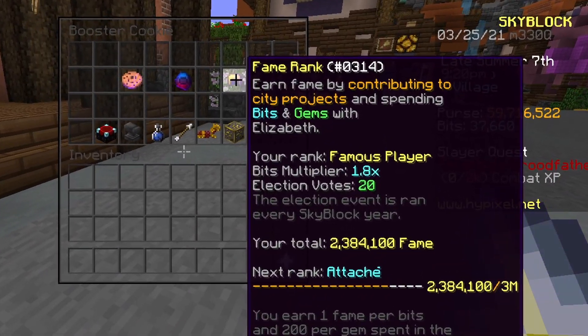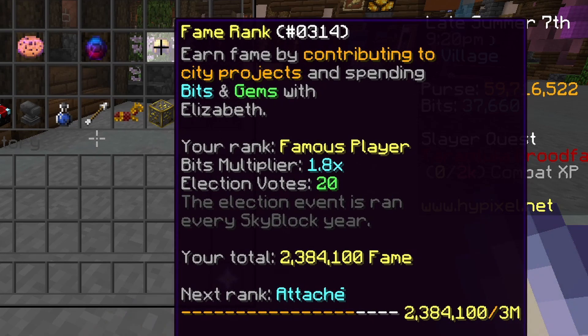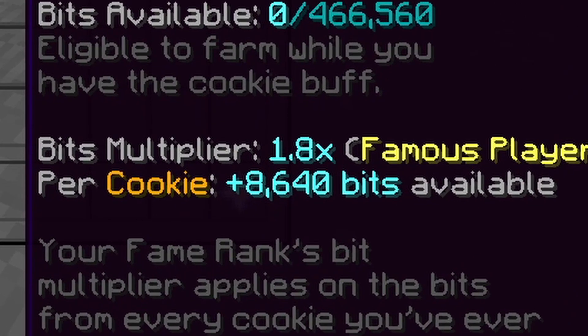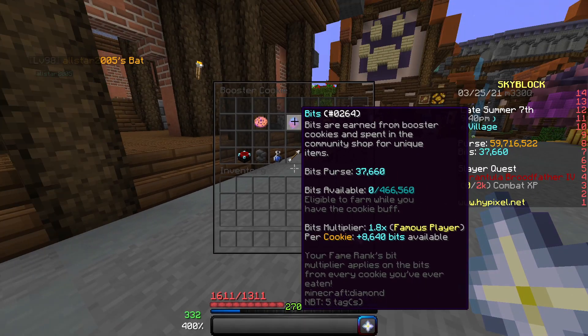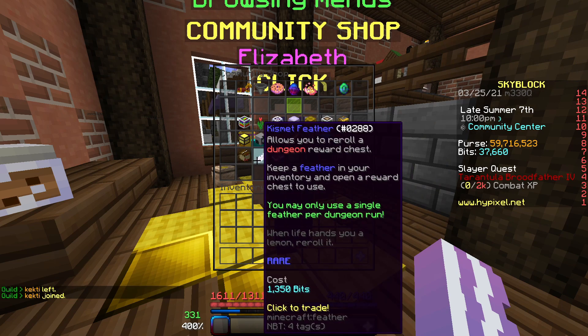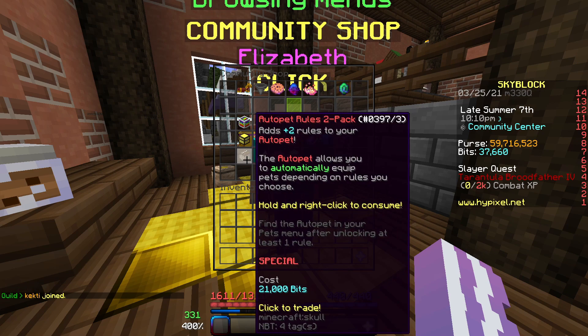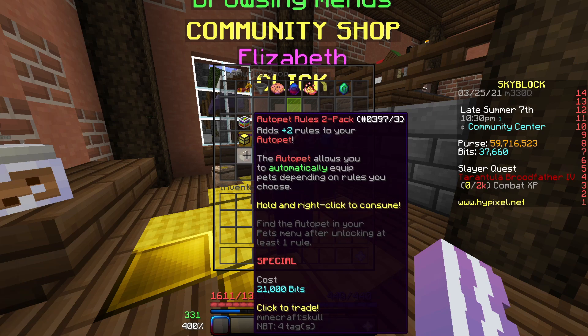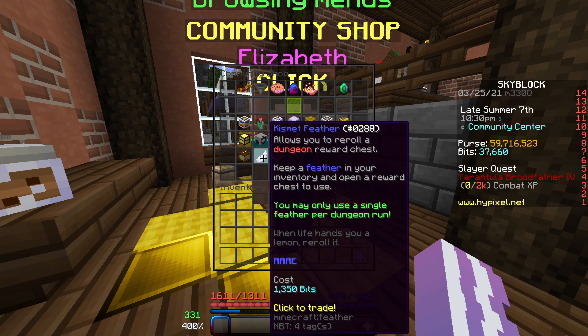It's really determined by your fame rank. Booster cookies are profit as long as you have more than 7,000 bits per cookie, and you can get that over time from bits which level up your fame as well, just a lot slower than gems. Once you get to that point, you can start profiting very easily. The two best items to spend bits on are the auto pet pack and kismet feathers. Kismet feathers are generally better since people need tons of them while doing dungeons, so they sell quickly. However, sometimes kismet feathers get oversaturated, in which case auto pet is better.